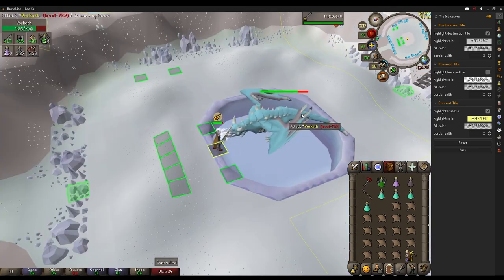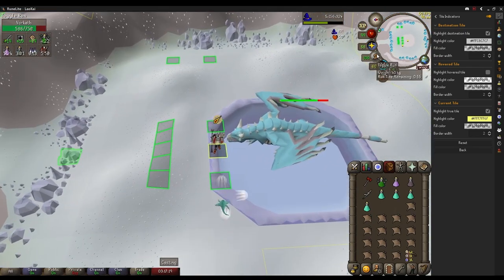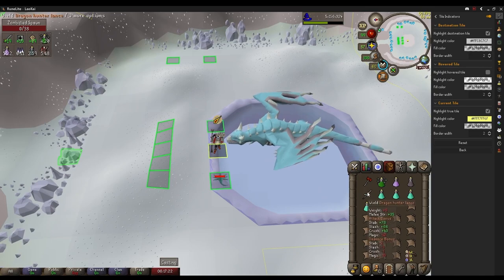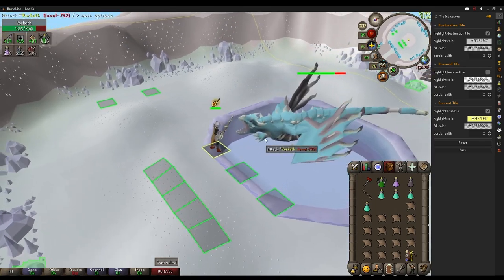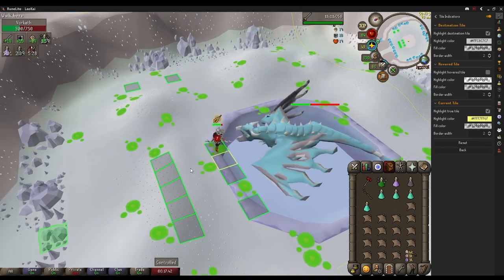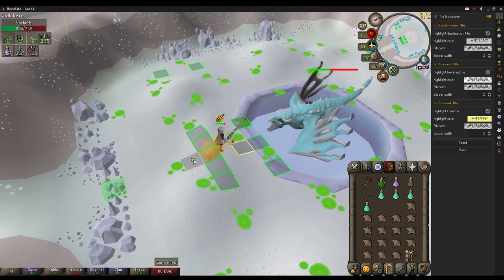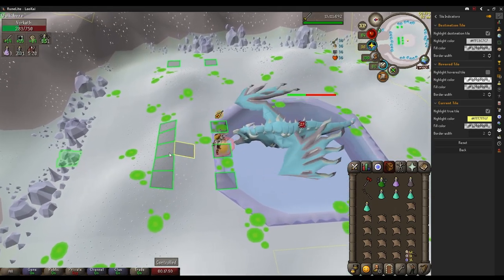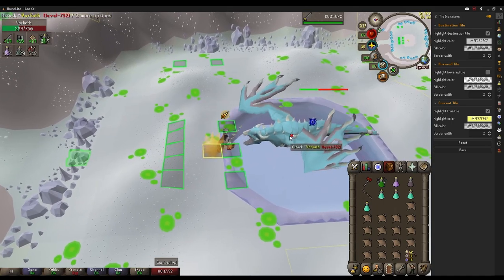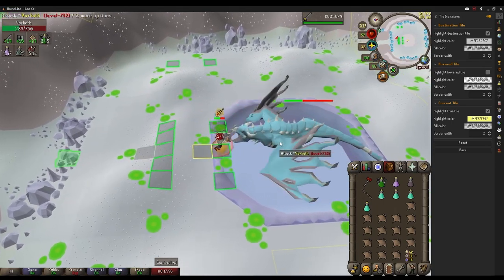Another tip: you can press Control even when your run is off, and you will run — which is super helpful when avoiding that fireball. So on the acid phase, we can see this line is clear right here, so we can chill in it for as long as we want. We're going to go back — ping pong ball hits the wall — and we kind of go back and forward, back and forward. Think of it like a game of Pong.